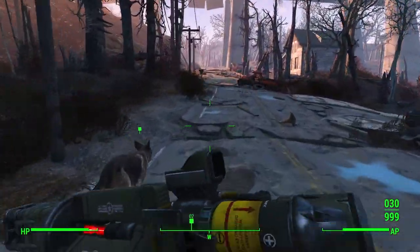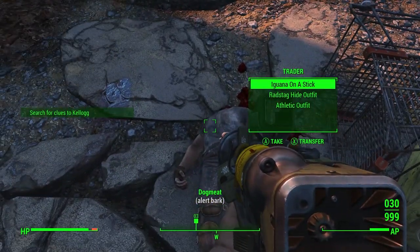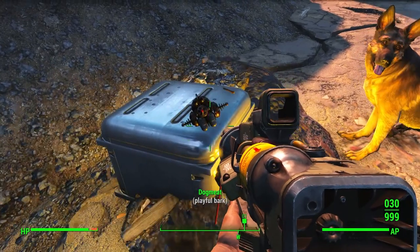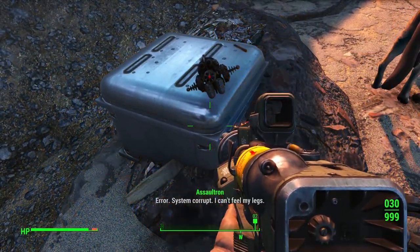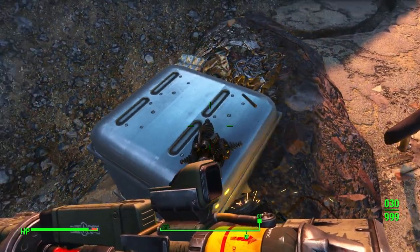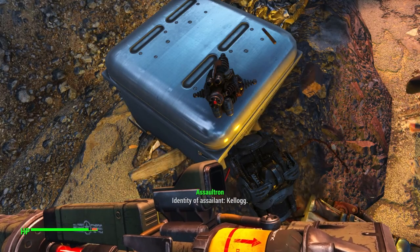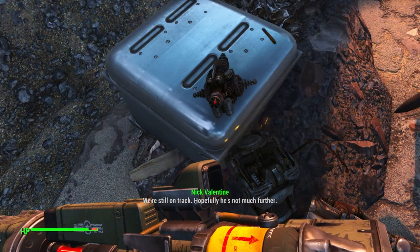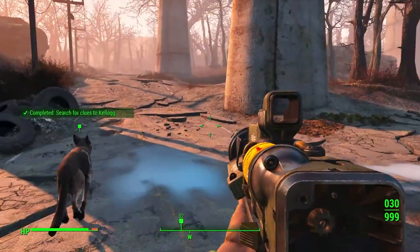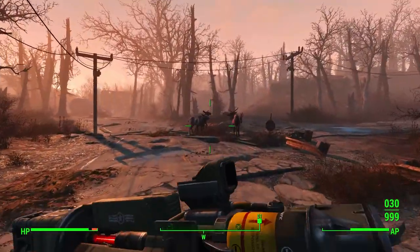One more checkpoint after this, then we're done. Looting, then talking to a damaged robot head. It says 'system corrupt, I can't feel my legs.' I ask it about Kellogg — it just confirms the identity of the assailant as Kellogg. That was absolutely worthless. Let's go, Dog Meat.